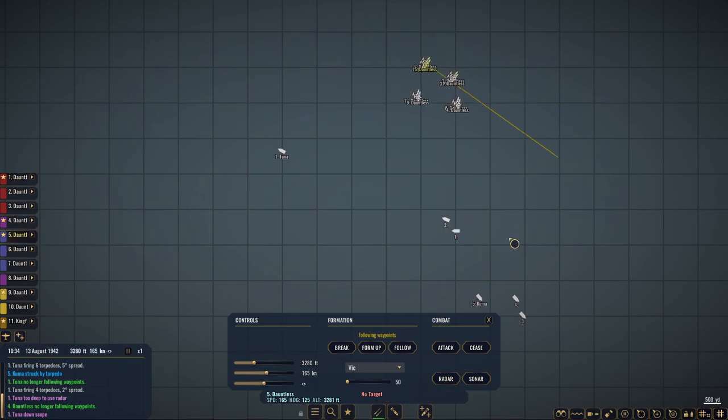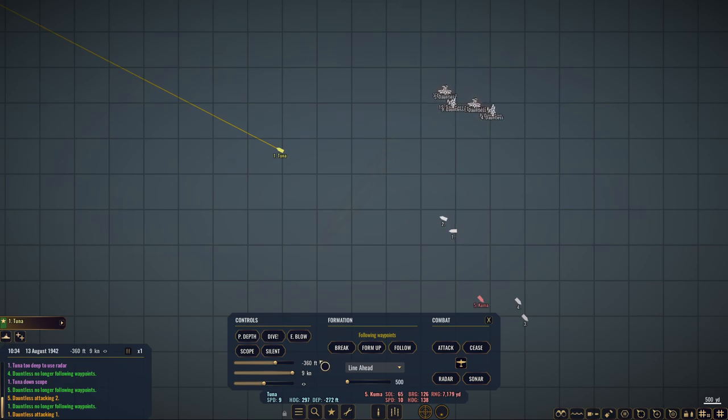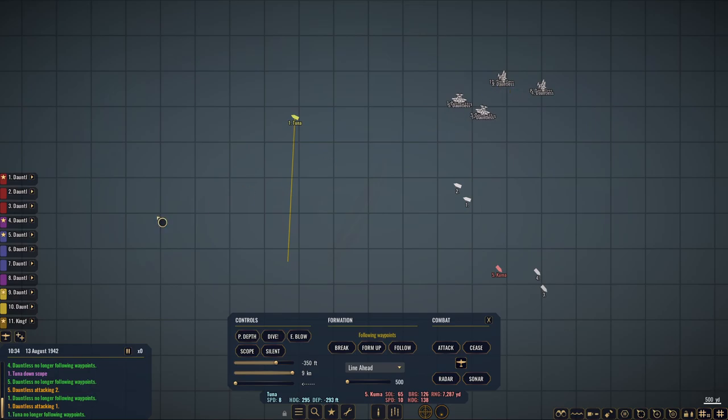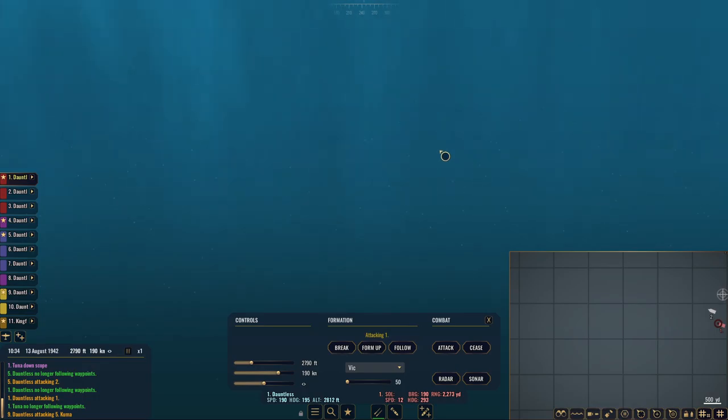In a last minute decision change, my groups of three are actually going to go after the destroyers. So you are going to target number one, and you're going to make your run second — target number two. Okay, here we go. We're going in. Got up to 350. I'm going to start turning you south, because if they're heading south, we want to head south. We still want to go after the Kuma, so let's get you to target and dive bomb her. And four — you are on standby, in the dugout waiting for the call. Let's see how our dive bombers do.